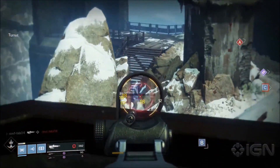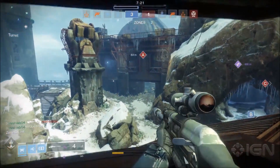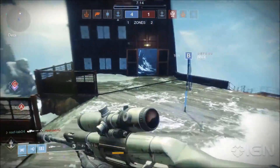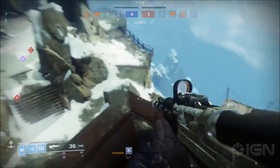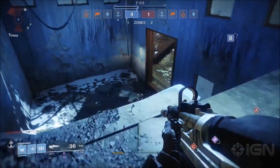They first talk about the six subclasses that will be available in the beta: the Striker, Sentinel, Dawnblade, Voidwalker, Arcstrider, and Gunslinger subclasses, all available to play on launch day of the beta. They said the top set of perks will be unlocked and available for all of the subclasses, making the bottom perk tree something we will have to wait till September to experience for the first time.